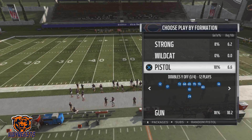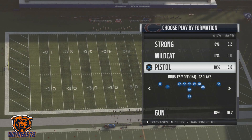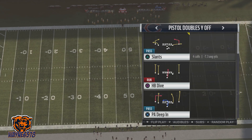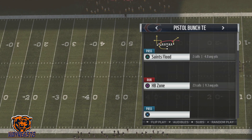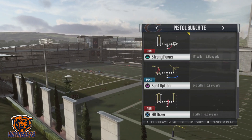It's SmackUInFace186578 bringing you guys another Madden 19 tip video. Today we'll be going over part three of the Pistol Bunch tight end scheme. The play we'll be going over today is from the Pistol Bunch tight end formation, and all three of these plays are in the Saints playbook.